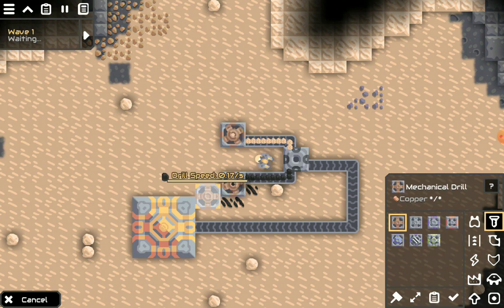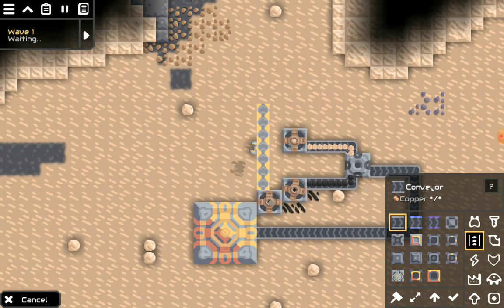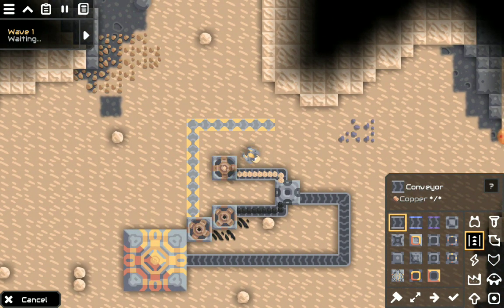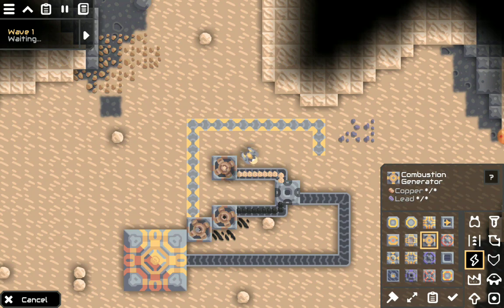Place another mechanical drill on top of some coal and hook it up. Silicon smelters require power, and what we're going to use for that is a combustion generator.